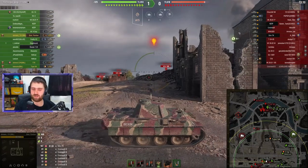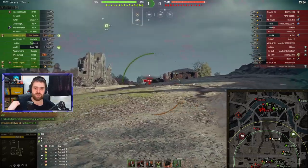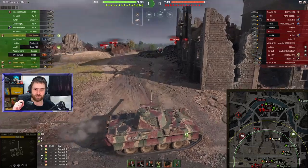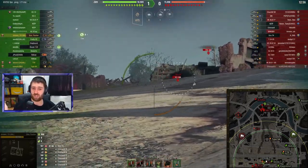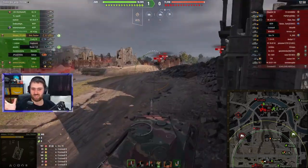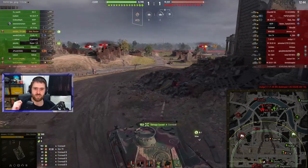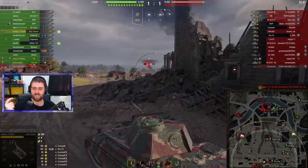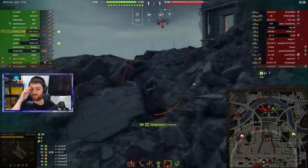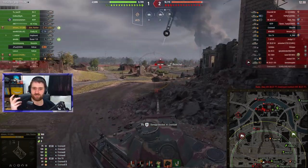The Cromwell has slightly better penetration on the premium rounds with 202mm, if I'm not mistaken. The Britannia Panther has a bit more armor, but nothing too serious — it's not a very big difference. You will still get penned most of the time. You can bounce from time to time on that frontal hull, but it's still very lightly armored and it still won't bounce too much. It's not more than the Cromwell, which is so flat it has basically no armor.